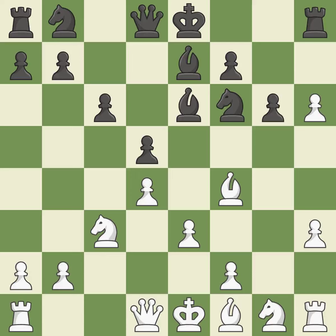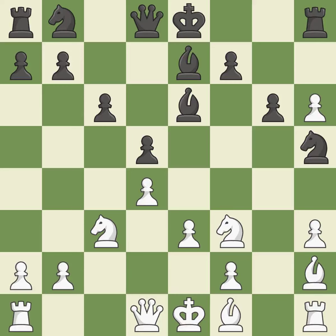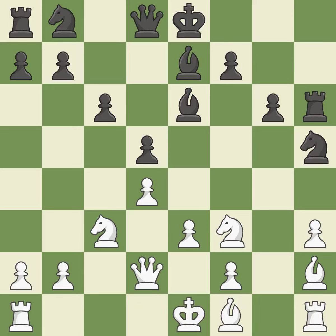It is ideal: this develops a knight from its starting square, activating it. It was a free pawn there. By doing this, a queen moves off of its beginning square and into the action. By doing this, a knight moves out of its beginning square and into the action.